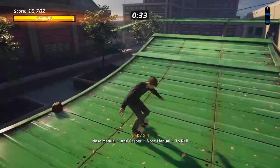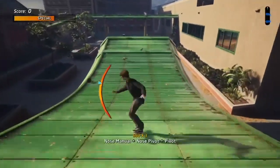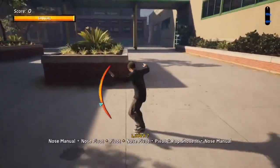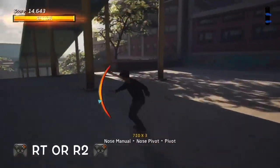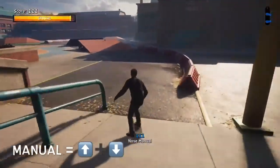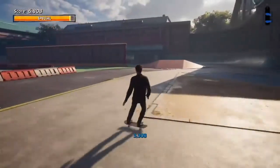Honorable mention: the nose manual — press down then up, the opposite way that you would enter a regular manual. Also worth noting, once in the manual position if you hit right trigger or R2 depending on your console, you will do a pivot — great for your multiplier. It doesn't generate much base score, but the multiplier goes up on each pivot. You can also do a nose pivot in the nose manual with the same controls. Great for high scores and combining with other flatland tricks.